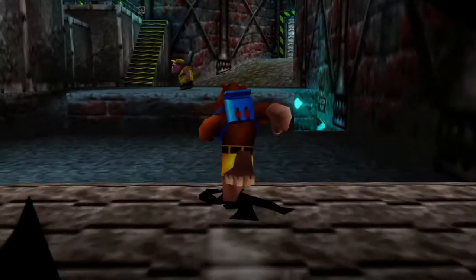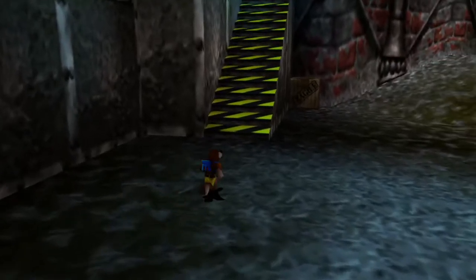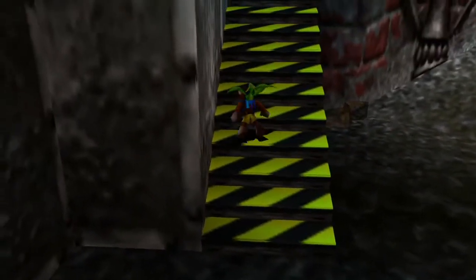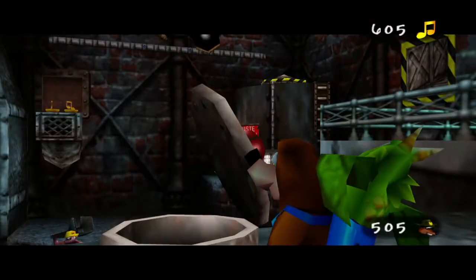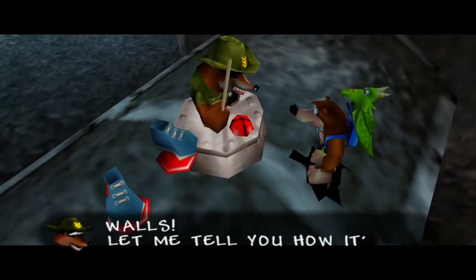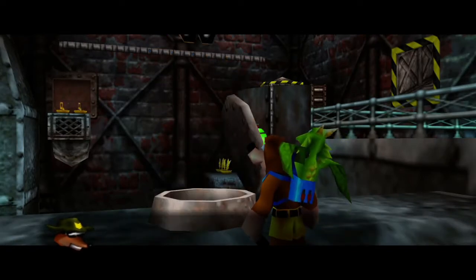Pretty sure this is where we learn one of Banjo's most powerful moves. We can't do anything in the aircon unit because it's spinning too fast at the moment, so we'll come back to that as well. Sticky shoes — I think we can learn just up here. 'Wear these boots and no more falls as they let you walk up walls. Let me tell you how it's done. Kazooie's footprints up you run.' Because that one was a lot faster. 'That'll be all. Dismissed.'